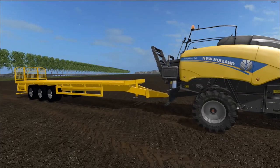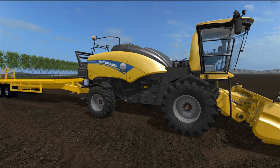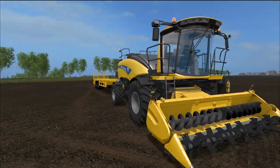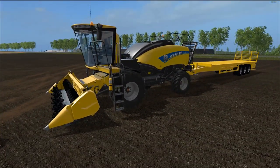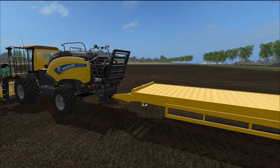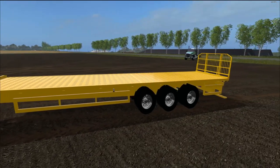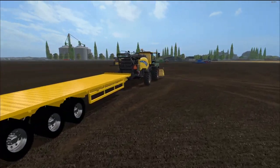Then the trailer — the New Holland Auto Loader Bale Trailer. The capacity is 24 square bales. Price in the shop is $22,500 and the daily maintenance fee is $10. This looks pretty similar to the one I reviewed the other day but it's an all-in-one instead of a half and half. Very nice job they did on this — it works fantastically. It's an auto load trailer so when the bales come off they will auto stack on the back, and like I said it holds 24 bales.